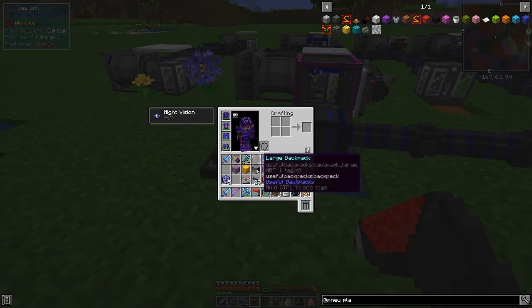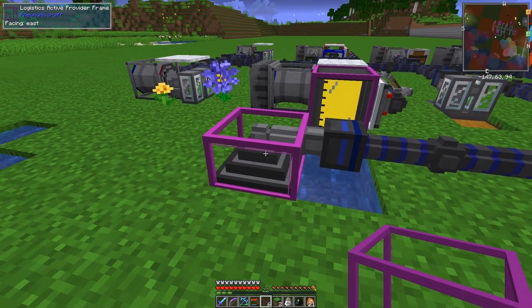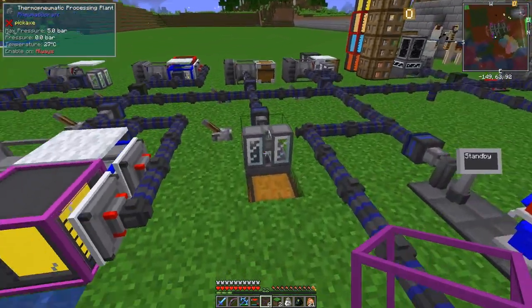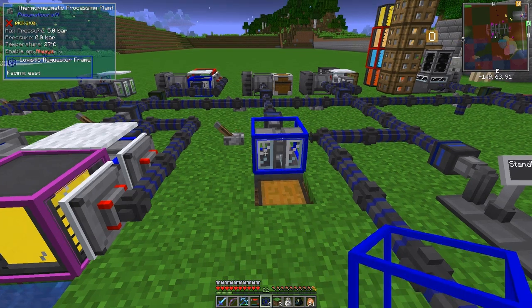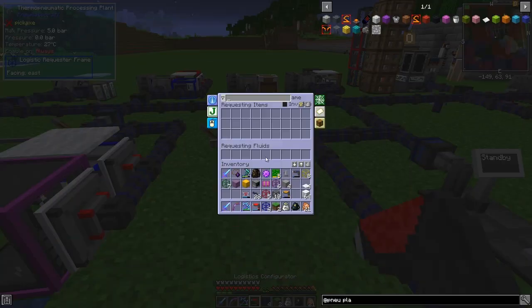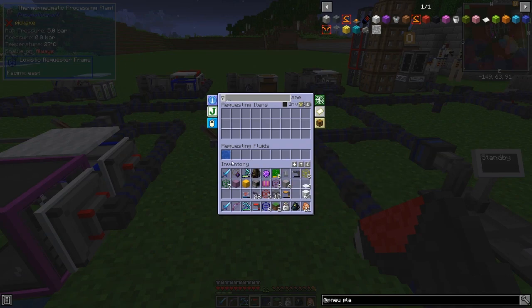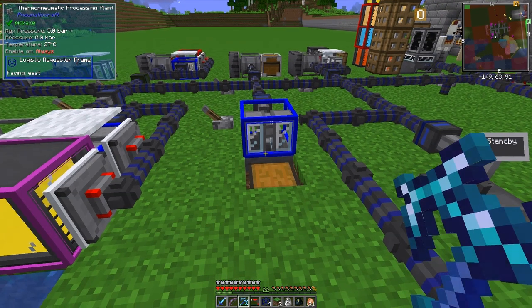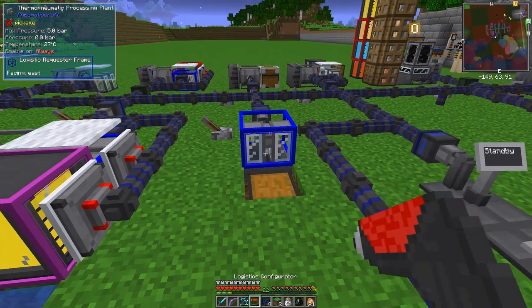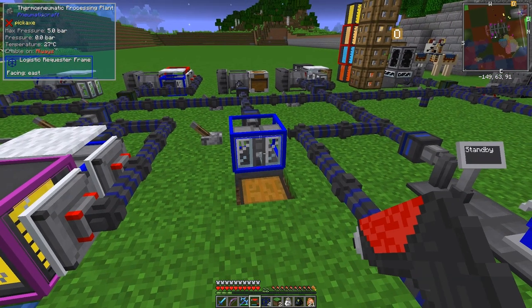Now I put an active provider frame on the water tank — you need active provider frames if you've got storage set up like this. Over here on the pneumatic processing plant I'll put an active requester frame (the blue one), configure it to request water, and set the capacity. The plant holds 16 buckets so I'll shift-right-click four times to set that to 16 buckets. Now it's going to request water.